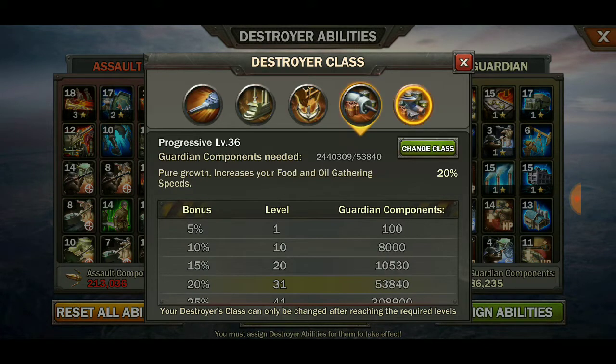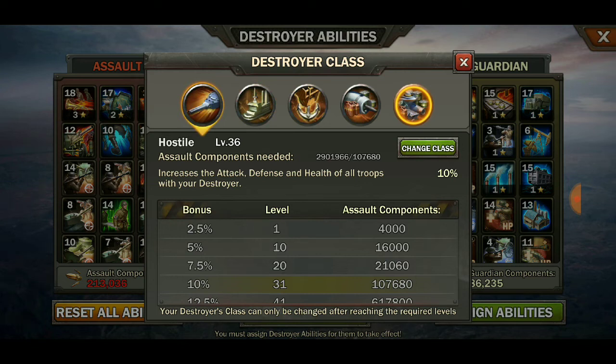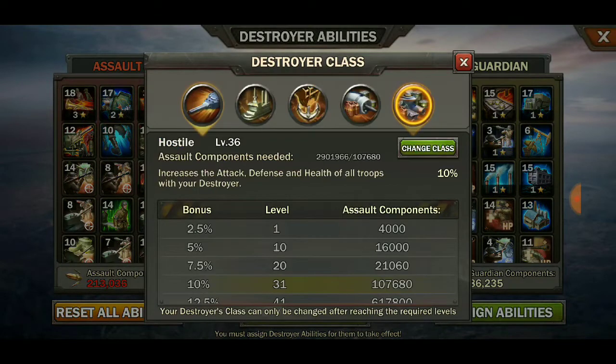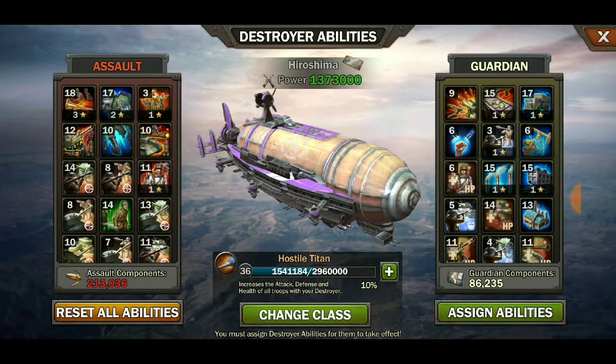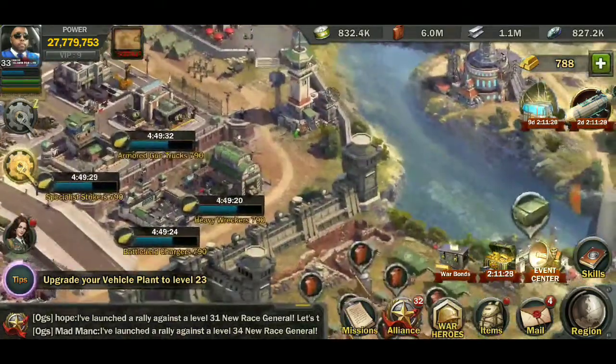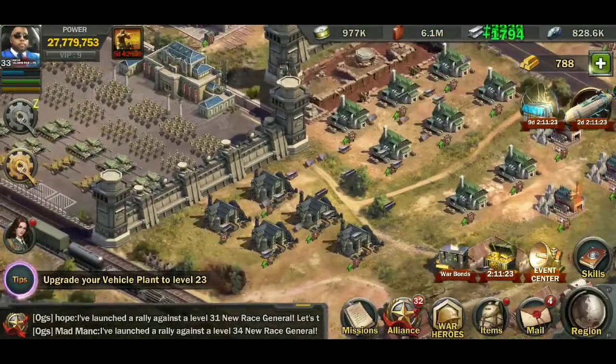You have the same classes still: destroyer class, progressive, evolved progressive, balanced, militant, and hostile. We're going to make it hostile right now because we're going to go kill some threats on the map. They said they changed some of the graphics, so let me refer back to the patch notes. War hero appearance and threat appearance replaced and improved — that's cool. I feel like I'm going to try the bomber in the next game, I promise you guys.